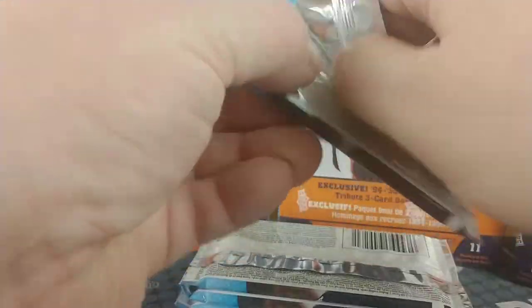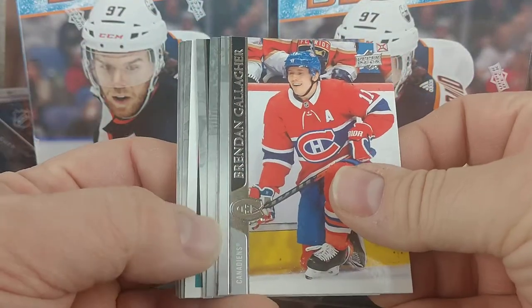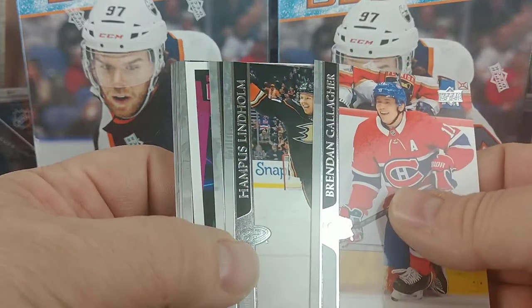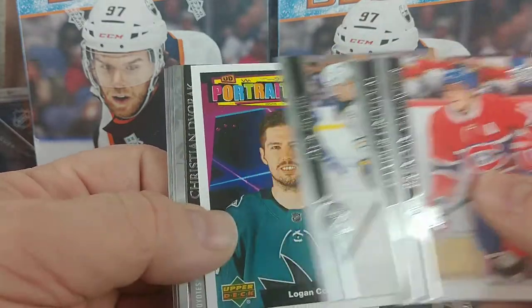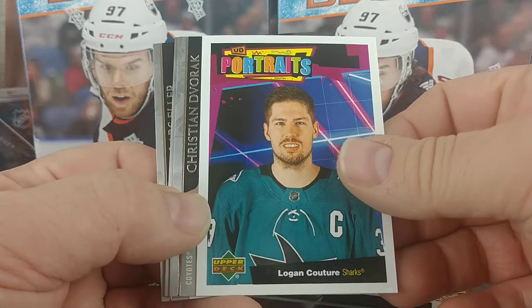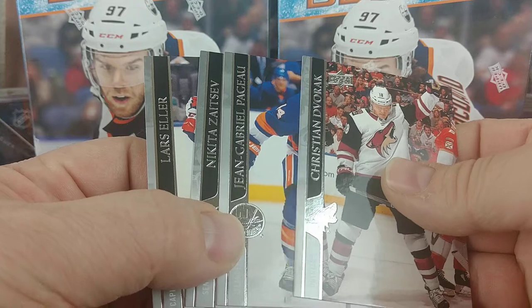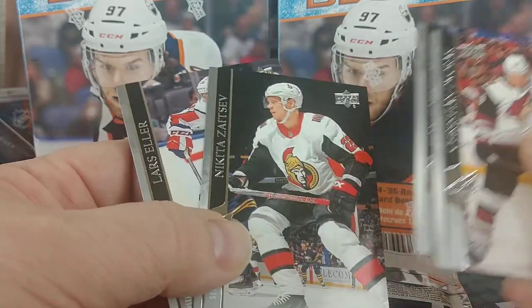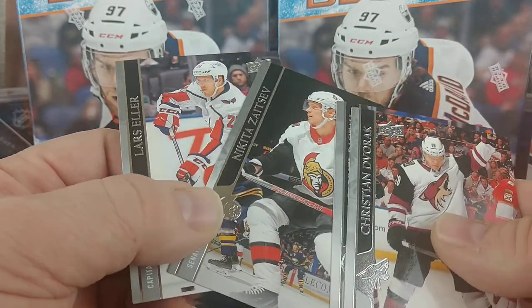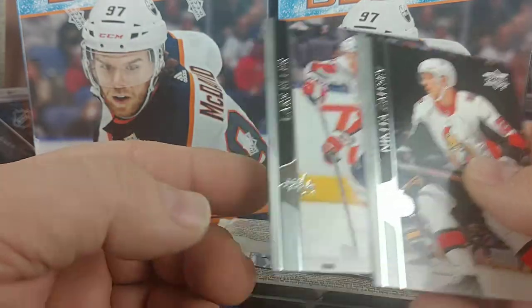Something I don't like about the packs — they are really tough to crack open. We start off with a Brendan Gallagher, Lindholm, Jack Eichel, and our first insert is a Beauty Portrait of Logan Couture, Dvorak, Jean-Gabriel Pageau, Nikita Zaitsev for the Senators, and Lars Eller.